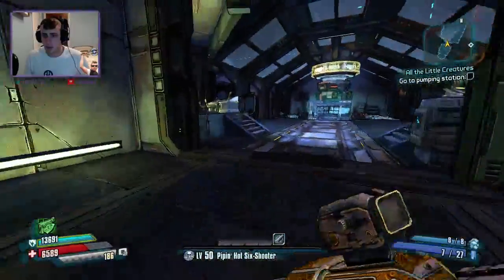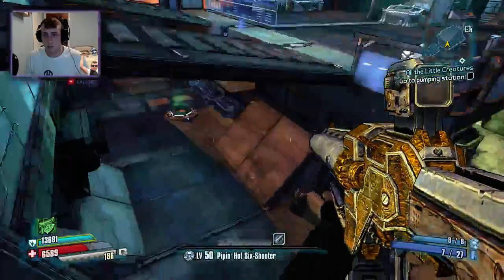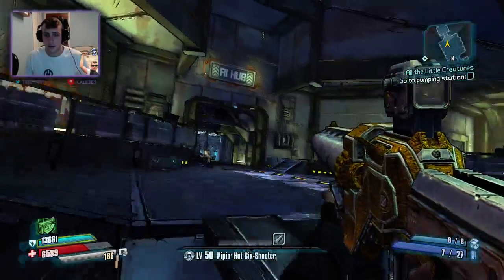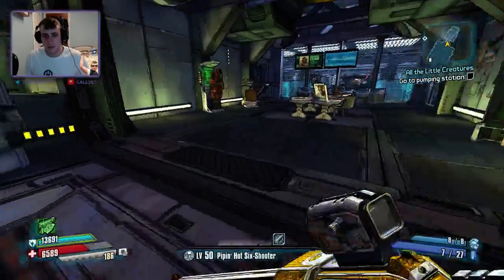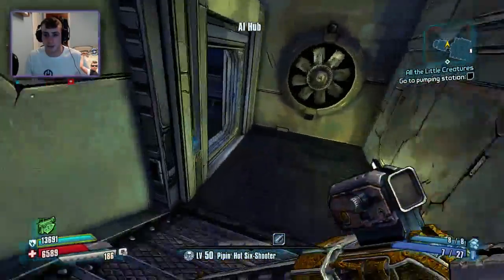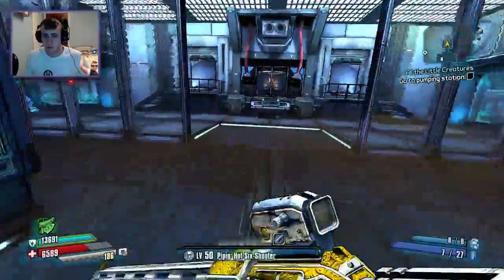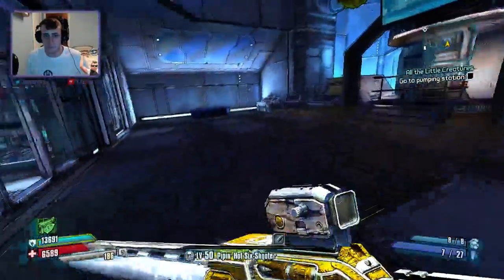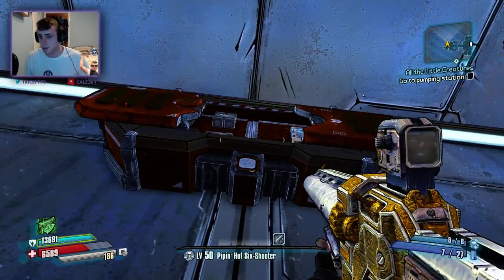So where is the chest for this guy? I can't remember where the chest is. Well, that's where he is anyway, guys. I thought there was a chest through here — yes, it is through here, sorry, I forgot. There it is. There's the chests. So just run to the end, kill him, run to the end, save and quit, rinse and repeat — that's all you need to do.